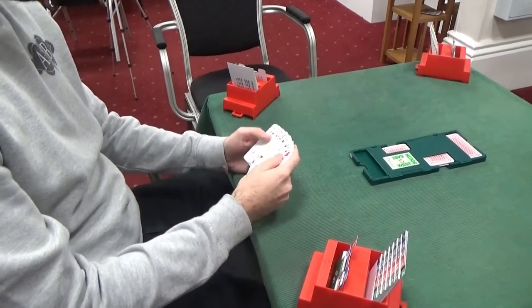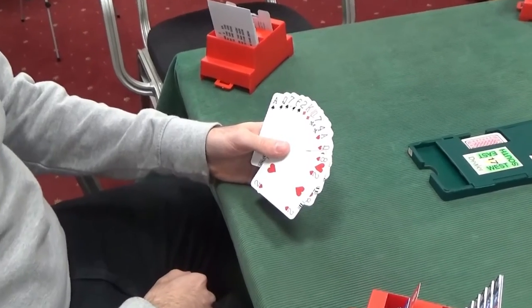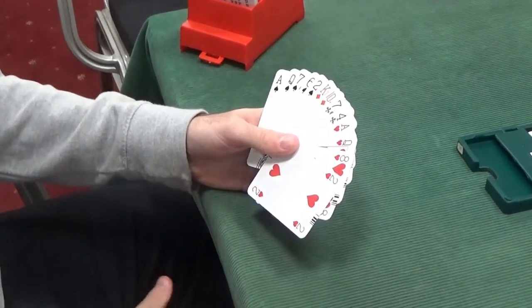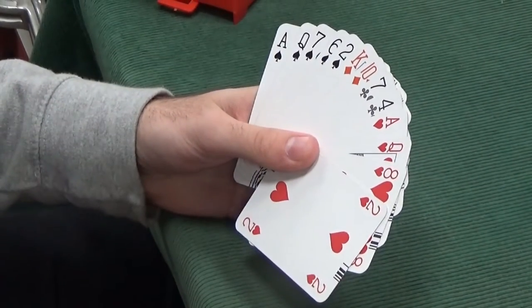North is dealer. North has got 12, 15 points, quite a nice hand. An unbalanced hand — we've got 5-4-2-2, so that's not a balanced hand.